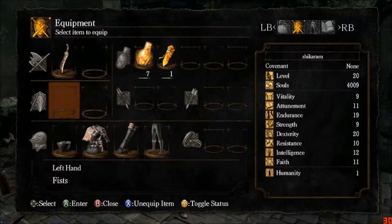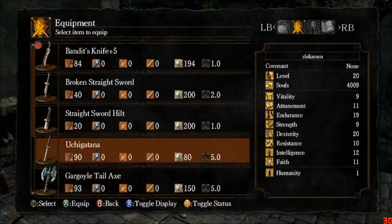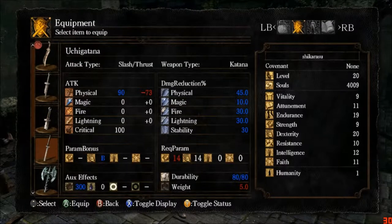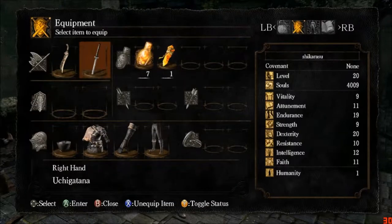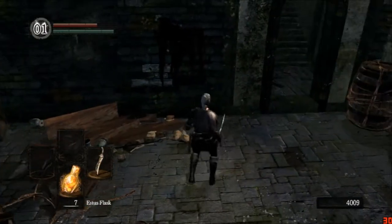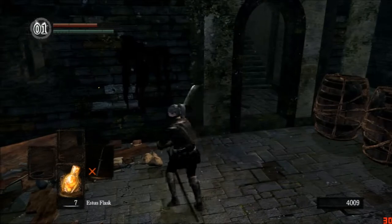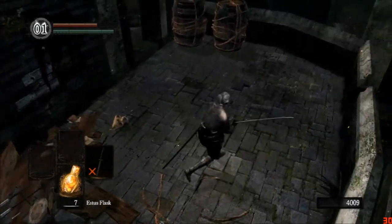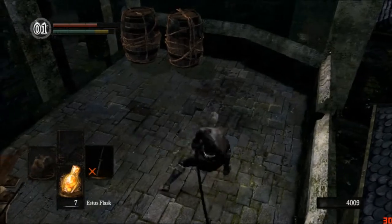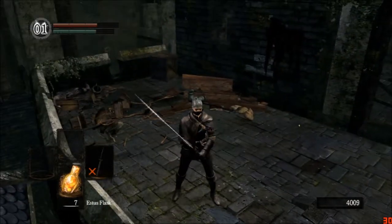I'll show you the stats. Right here — see, its scaling being dexterity, which is why it's such a good dexterity weapon. This character is a complete wreck and doesn't have enough skills, so I can't really show you the movesets. I apologize for that, but once you get the weapon, you'll see.